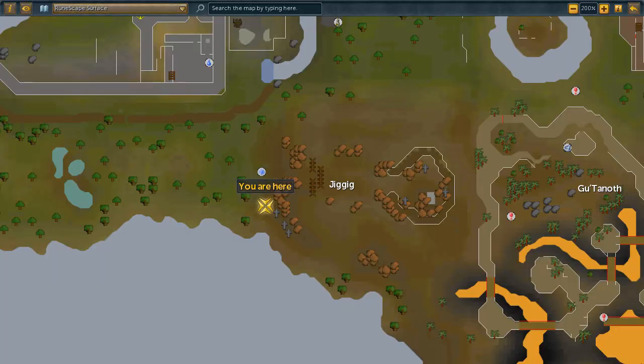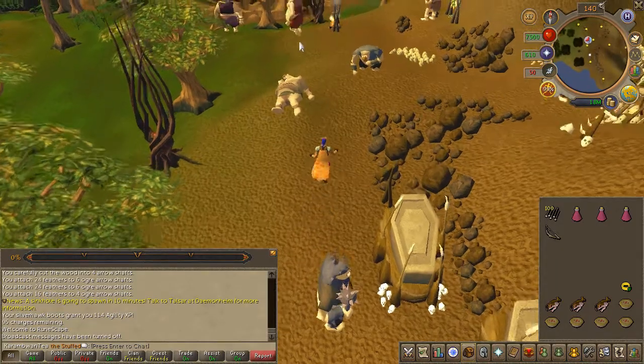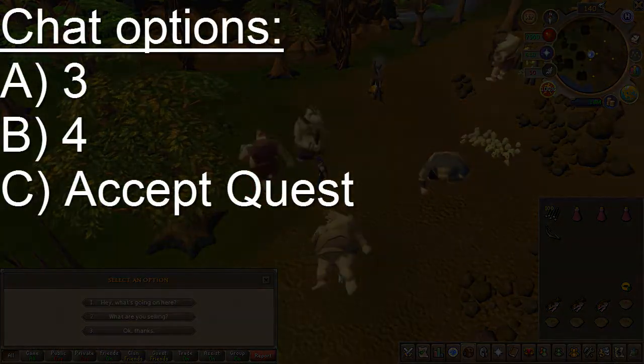To begin the quest, head to the area located here on the map. Speak to Grish to start the quest — chat options are on screen.